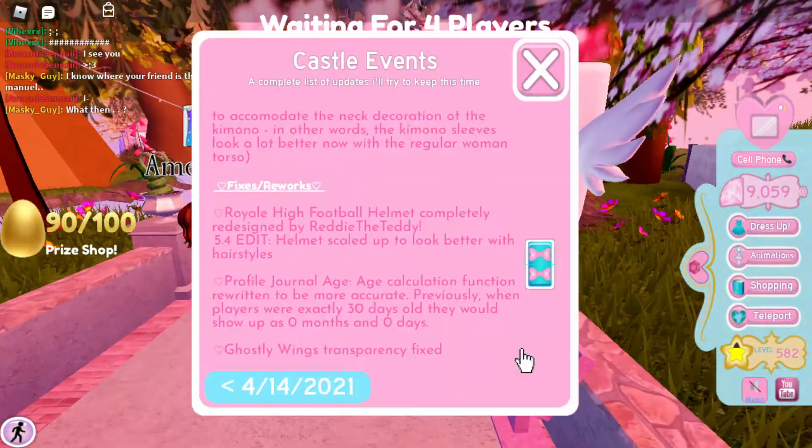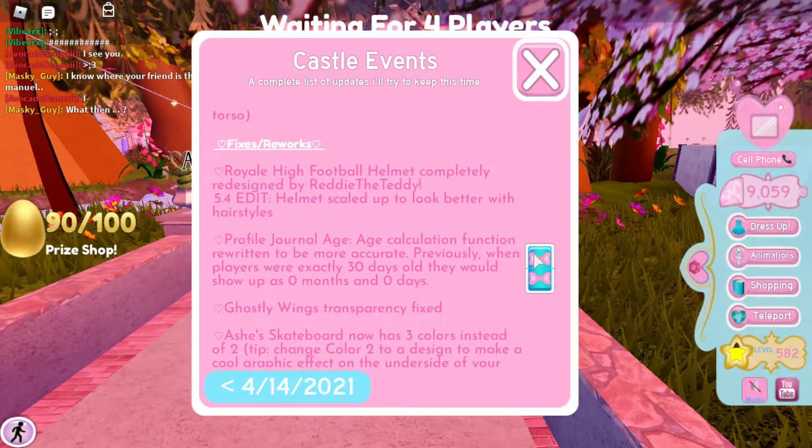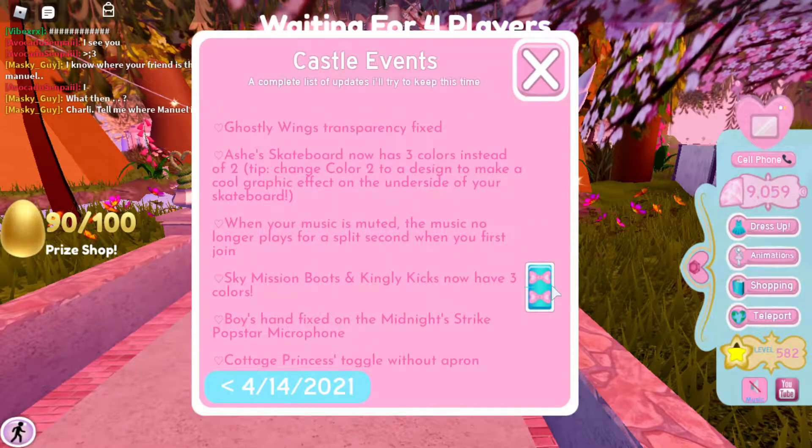The ghost wings are now transparent with effects. The Ashes skateboard no longer plays music for a split second when you first join — I never noticed that before. The sky machine moves, and the Kingly Kicks now have three colors.